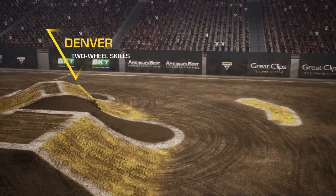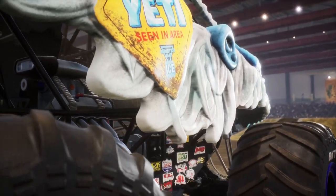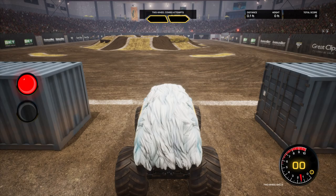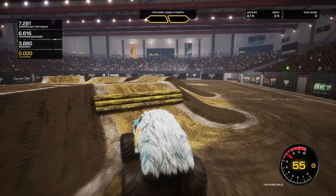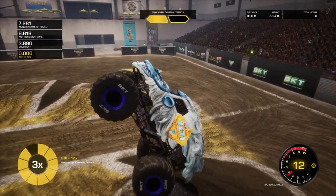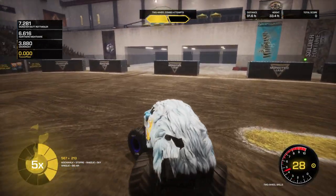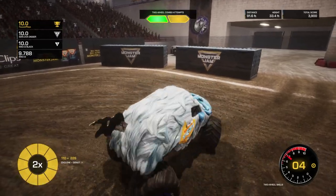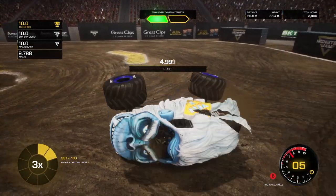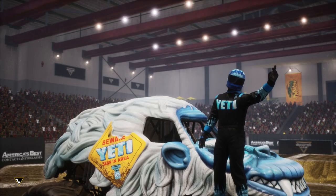Moving on to two-wheel skills. There is just a big pot in the middle — it kind of reminds me of Wichita in Steel Titans 2. Three, two, one, go. Let's hit the log stack. Nice big air sky wheelie — that is my good two-wheel skill for that combo attempt. Got another nice wheelie there. We'll get a stoppie and a moonwalk. Let's come over and get a donut — the donut is going to count in my second two-wheel combo attempt. Nice big air. I landed a little funky — I cannot get up. But I got enough points in my first combo attempt to get first place, so I will take it.